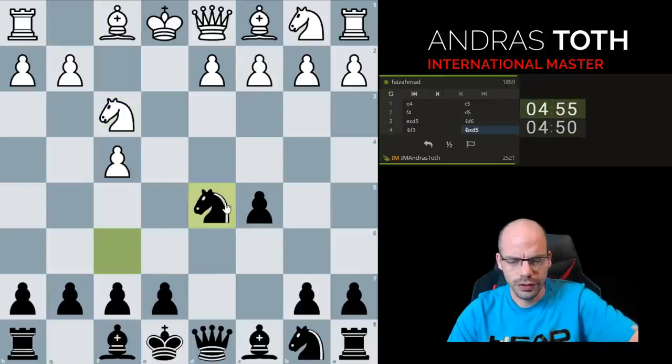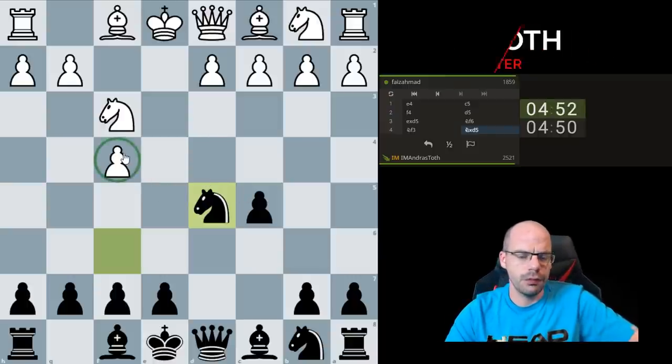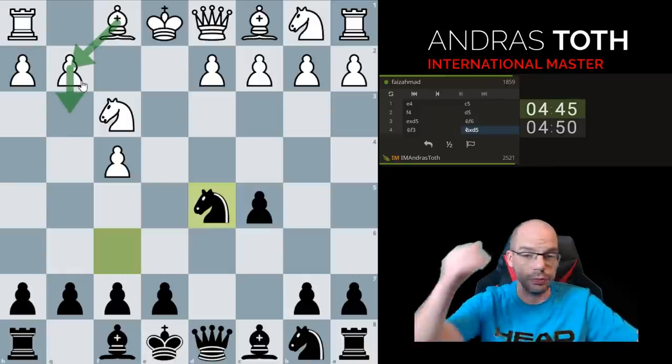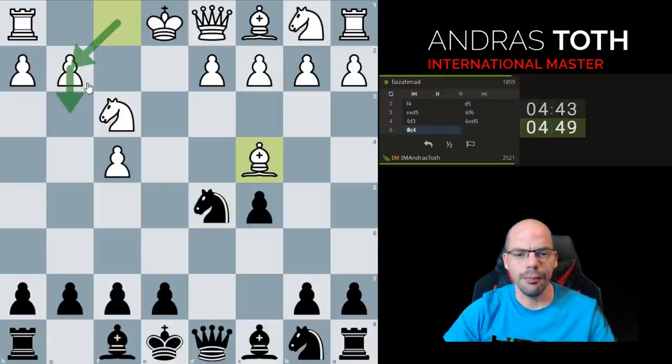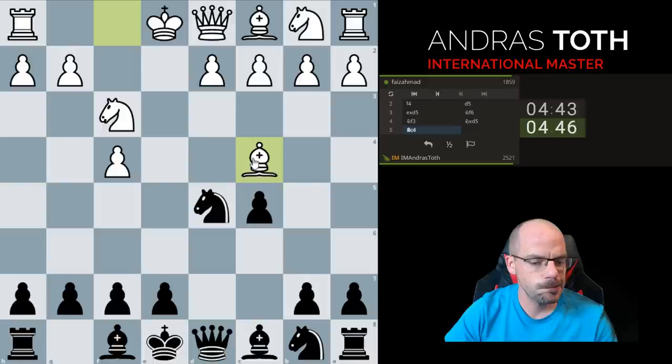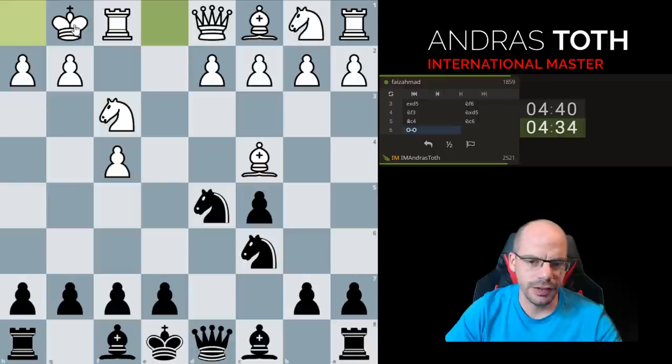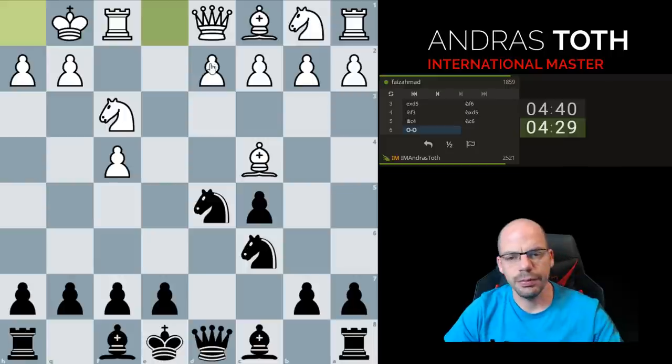He chooses not to hang on to the pawn, which results in a weird scenario because the f4 pawn is now in a bit of need for defense. Usually they play g3 and then develop, fianchettoing the bishop to g2. Bishop c4 is bold — I could take this, but the practical parts of me say I'll just develop first before getting too crazy. Knight f4, castles, and then d4 may have had a bit of a bite to it.